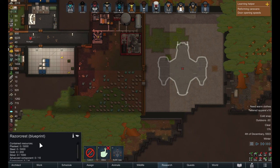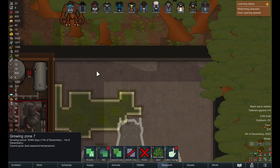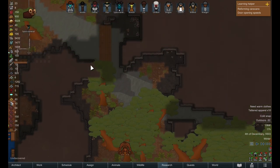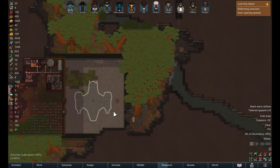We do have the amount of steel that we need as well as components - we're sitting at eight advanced components so we're almost there on that end. For gold, I believe we have enough - we're five short so we're definitely not going to be struggling to get the gold. The only thing really holding us back from building this is the plasteel. We can delete the ambrosia now sadly, but the best way to get the plasteel so we can hammer out this Razorcrest - I do have these guys strip mining right now.